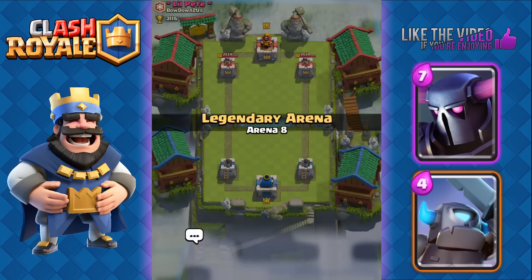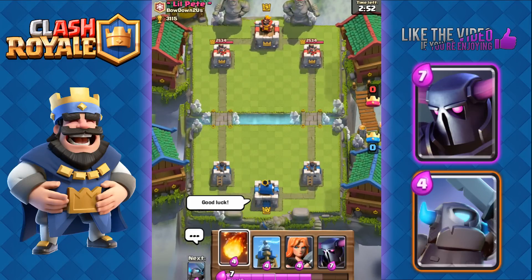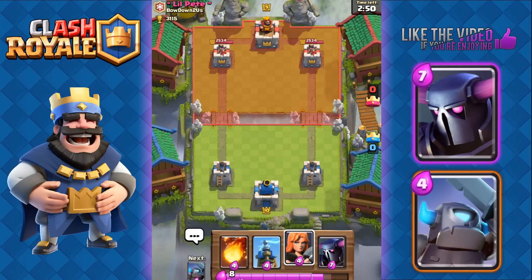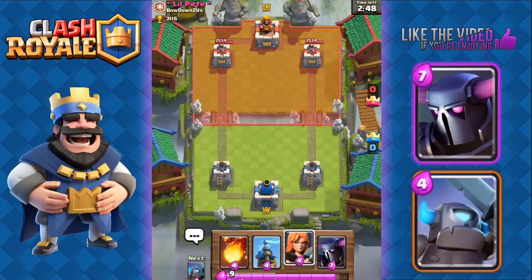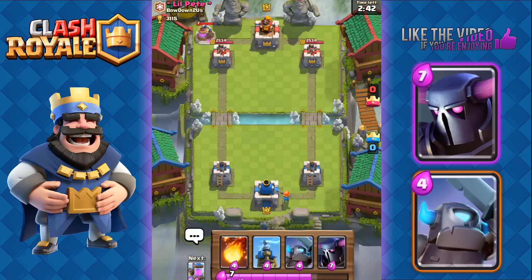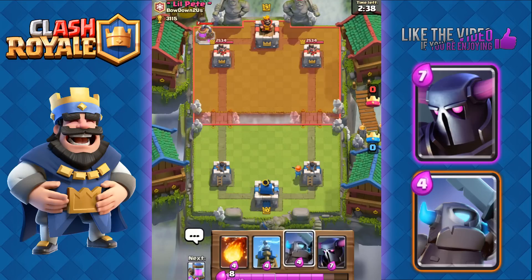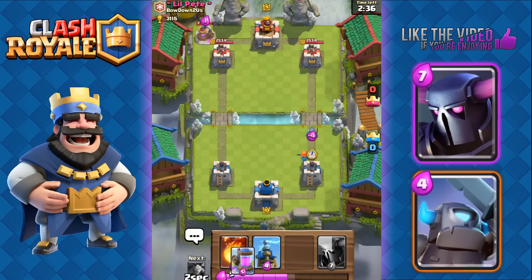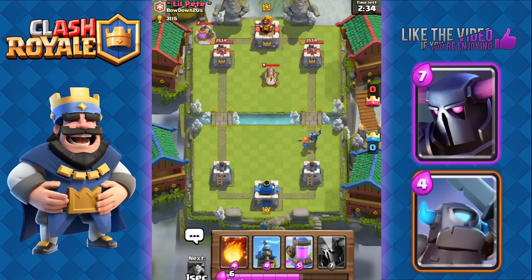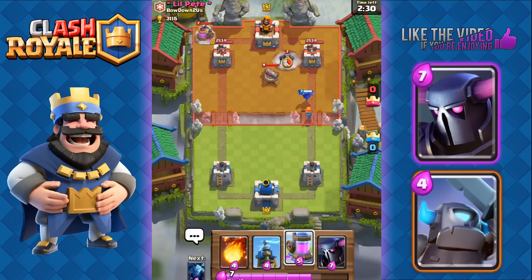Let's do another battle with this deck using the Princess, Fireball, and Tesla instead. We're up against Lil Pete. We've got Fireball, Tesla, Valkyrie, and the P.E.K.K.A. We'll start off with our Valkyrie at the back. He's gonna go with his pump at the left. We're gonna go with Valkyrie and Mini P.E.K.K.A. push.